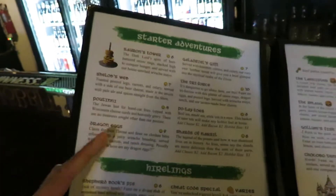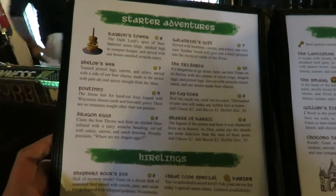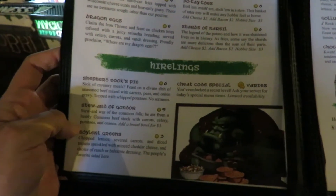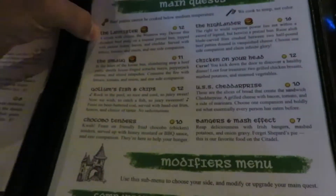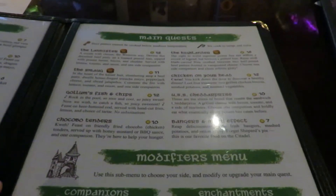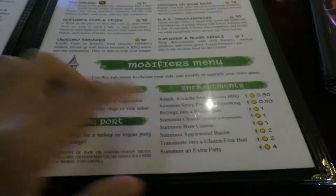Here's a look at some of the menu options. For appetizers you have poutini — that's kind of cool — and Sauron's Tower of Onion Rings. There are stews, soups and salads. If you're a Game of Thrones fan, they have a burger called the Lannister. There's the Smaug, Gollum's Fish and Chips, and the USS Cheddar Fries. I love the theming.